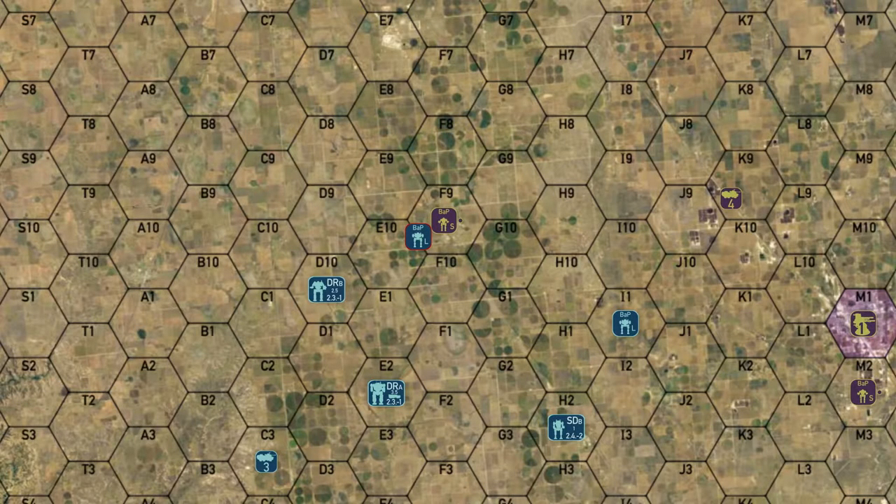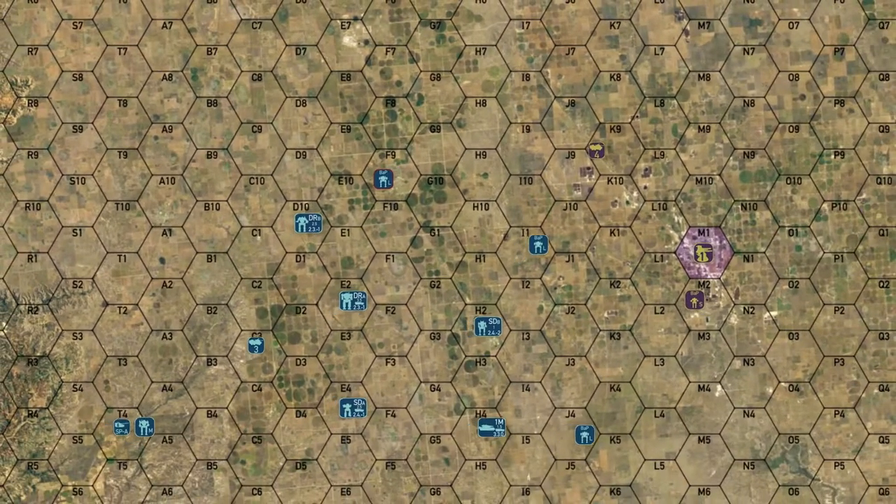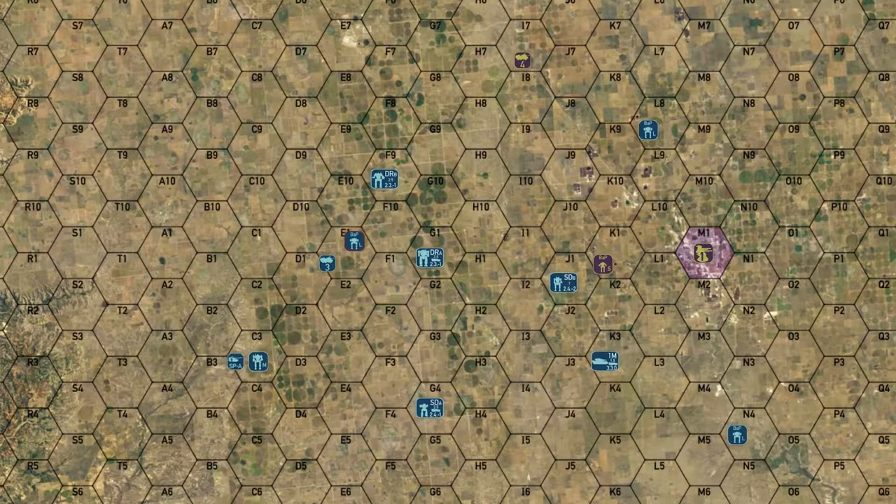Hey everybody, welcome back to the channel and another episode of the Battle for Astrakazi. Last episode our light lance engaged the scout unit, managing to destroy them, but we did take some damage in the process. So that light lance is going to pull back and meet up with our supply convoy to get their mechs refit. The rest of us are pushing forward. Our light lances are going to bypass the main defenses, leaving them for the heavier lances moving up. There is a convoy moving off to the north, but at this point it's a little far to chase down, so we're just going to leave it alone.